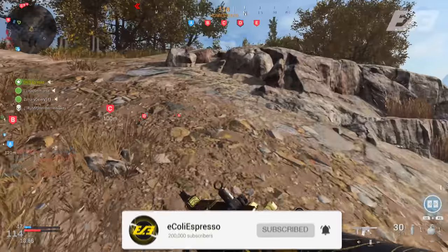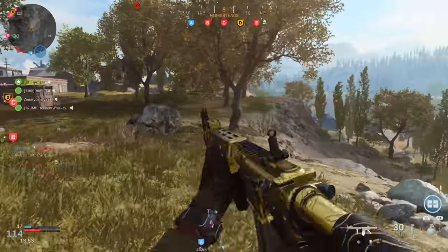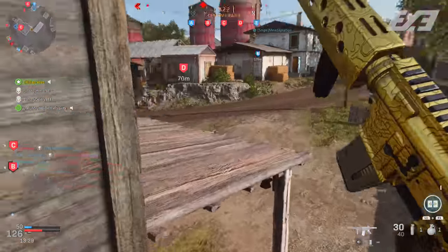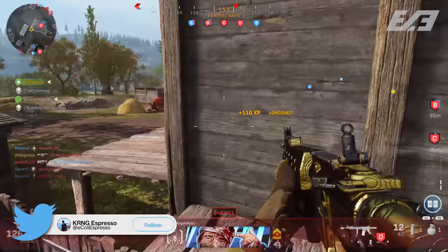Firstly, probably the biggest two key takeaways here are that we got two brand new maps within Modern Warfare: Shoot House and Kravnik Farmland. Shoot House is a 6v6 map, Kravnik Farmland a Ground War map.